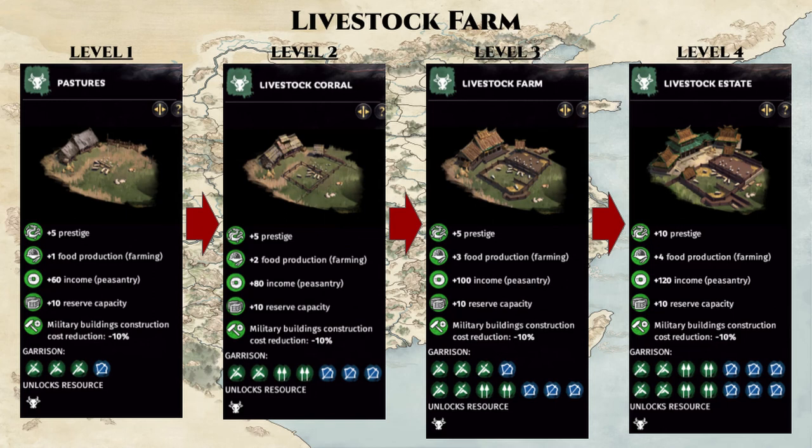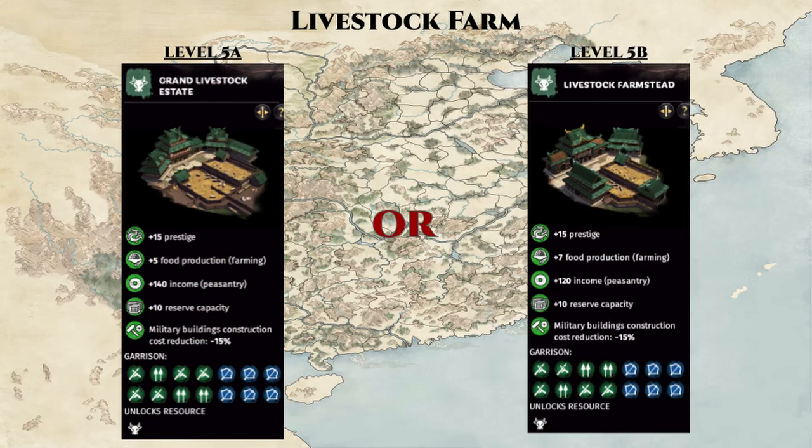Lastly we have the livestock farm. Before level 5, this building chain is linear, and it provides food and peasantry income with no upkeep costs. At level 5, however, there's a slight branching, and you have the choice between either more food and less income, or less food and more income. For Cangwu, where the focus is on income generation, I recommend option 5a with its less food and more peasantry income build.